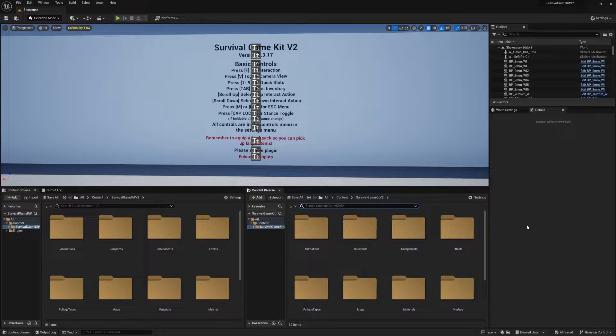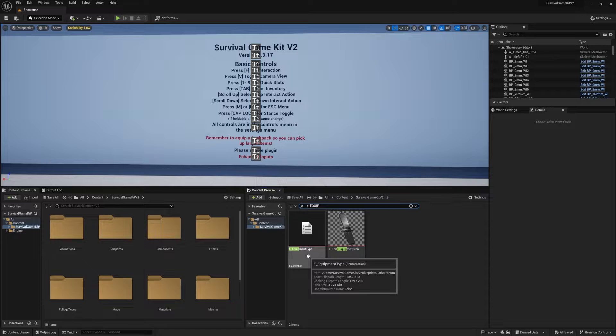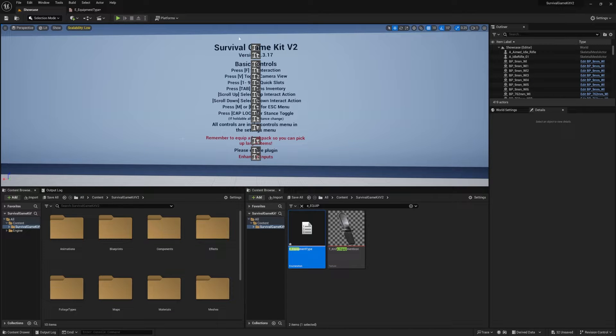To get started, we're going to search for 'E_Equipment' and open up Equipment Type. We're going to click the 'Add Enumerator' button and name it whatever you want your new slot to be — for me I'm going to call it 'Headset'.